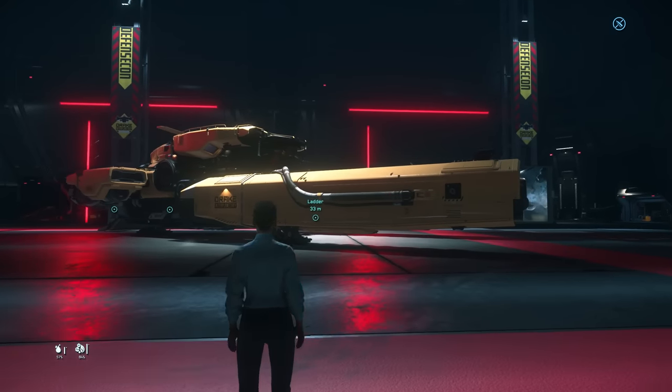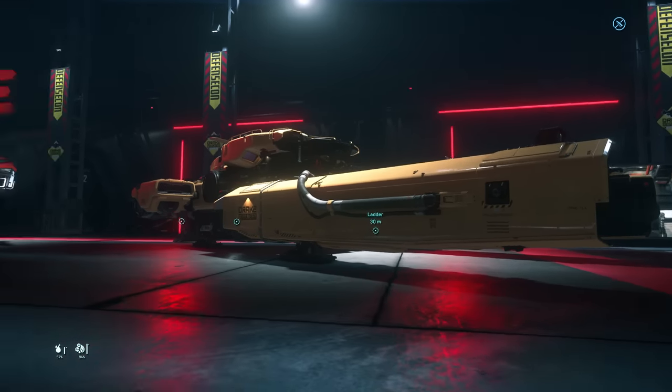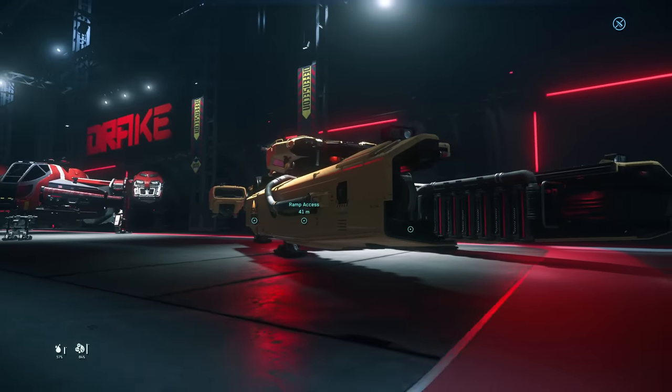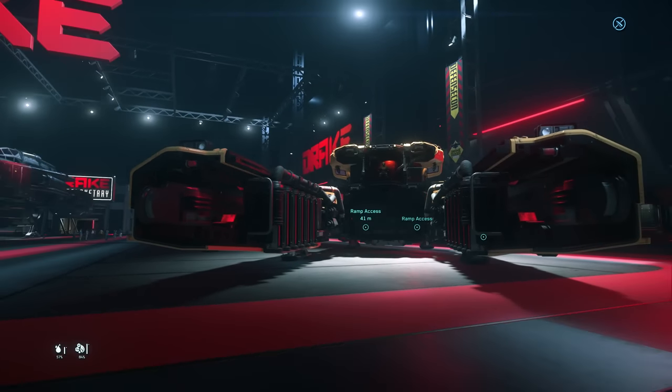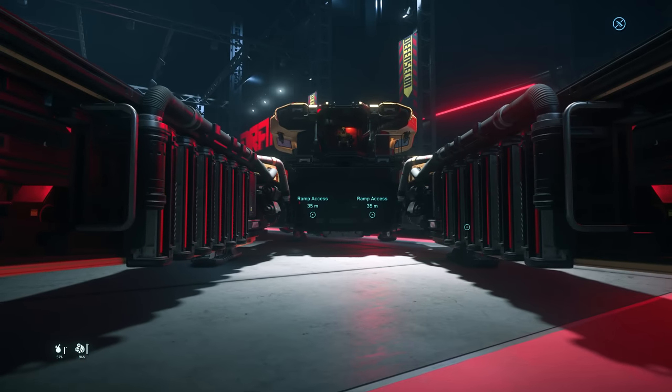Those lifts will actually be able to come down and act as ramps or elevators for things like the little Mule we showed earlier. And we've got the Drake Vulture here, which is pretty sweet — we'll actually go on board and have a proper look.